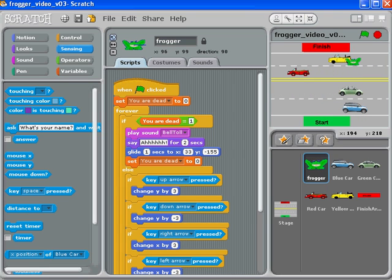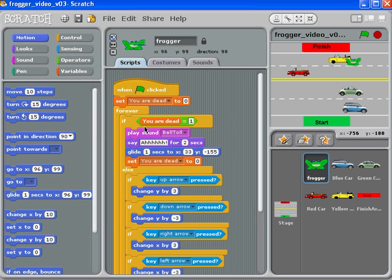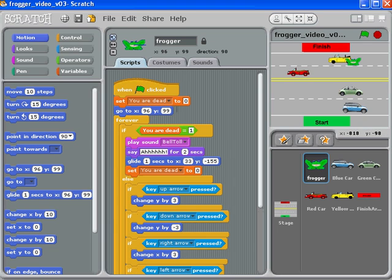So what we need to do at the beginning is set a couple of things in place so the frog will always start in the start area. We can take those numbers and put them into a 'go to XY' block. It's really important to do this before the forever loop even kicks in. My numbers are 33 and negative 155 — your numbers could be different — but this way we're going to have exactly the same starting point.